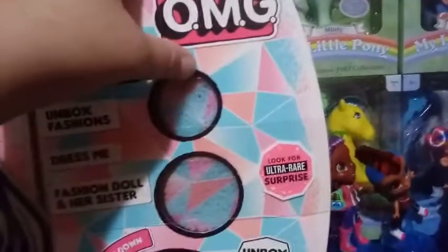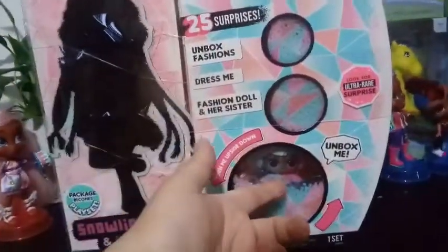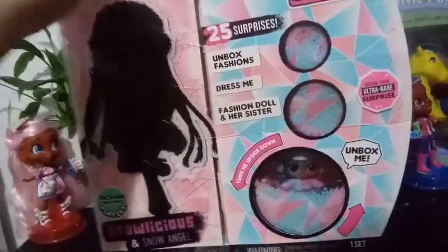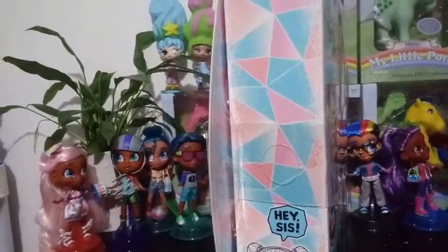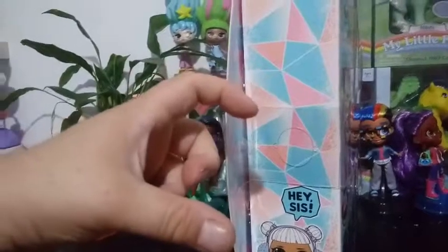It also says on here — which is a curiosity to me — 'look for the ultra rare surprise.' What would the ultra rare surprise be? An additional doll? An outfit in a certain coloration? I don't really know. These boxes are a little bit different than the other ones. I wouldn't call these wave two — I'd actually call these their own different series. They're all part of the Winter Disco. You can get Winter Disco balls and surprise balls with the little sisters.